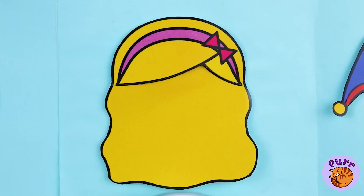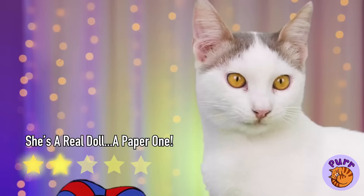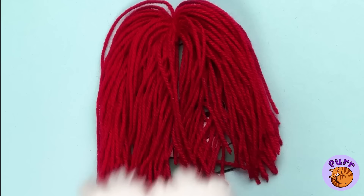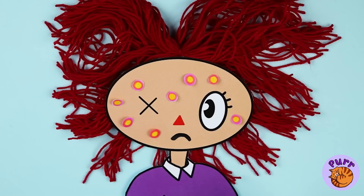A jester's costume? Looks kind of familiar. Now for hair. This one comes with a hat. And look! It's our old pal Pomni. I wonder who these are. It's E! And Hello Kitty! And Ragatha!